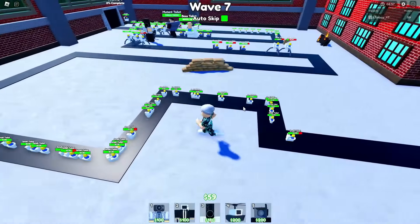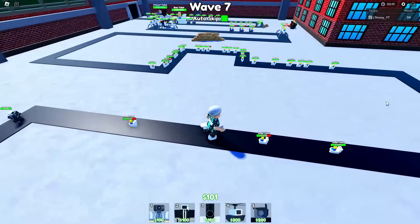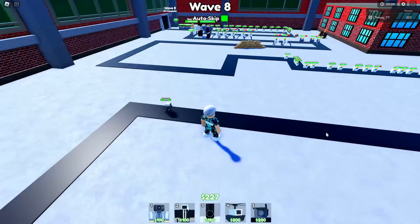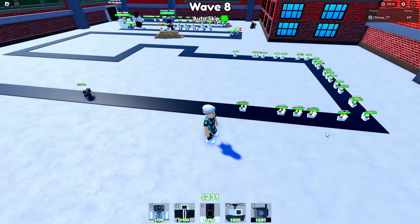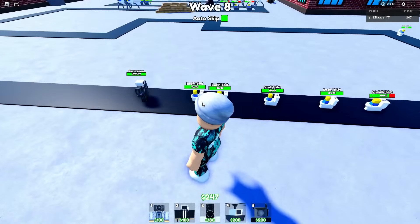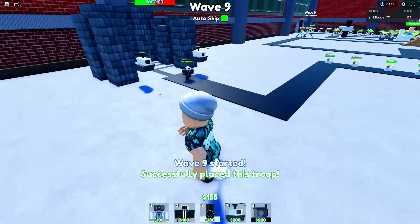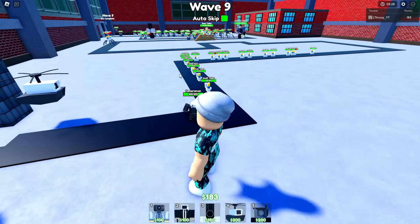We just need to survive as long as possible and we might actually get to wave 10. We're chilling, come on! We survived that one. This camera helicopter guy actually shoots the enemies and one-shots them, which is cool. Once he gets run over he dies, but we've got a second one down now and we're on wave 9. We just have to survive a little bit longer.